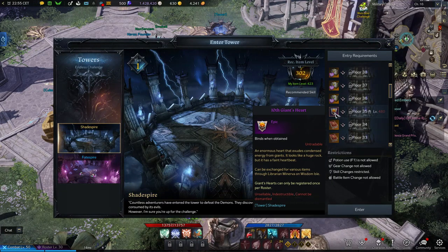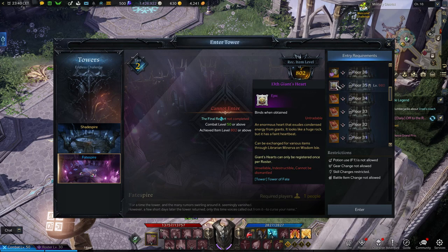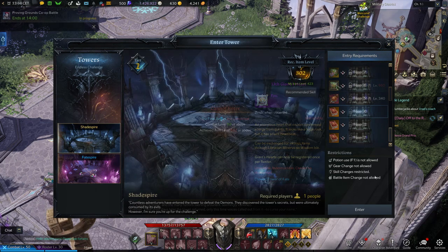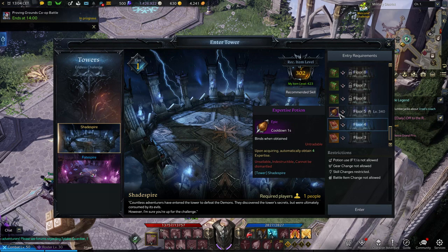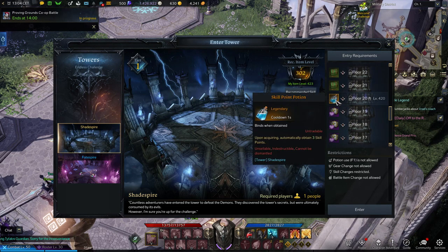Another easy way to get 2 additional hearts is by completing floor 35 of the Shade Spire tower, which requires an item level of at least 480. The Fate Spire tower also rewards a heart for completing floor 35, which requires an item level of 980. Make sure to complete the towers anyway — this tower NPC can be found in Northern Vernon. Floors 20 and 50 of both Shade Spire and Fate Spire will also reward you with skill point potions, so just make sure you have the right item level.